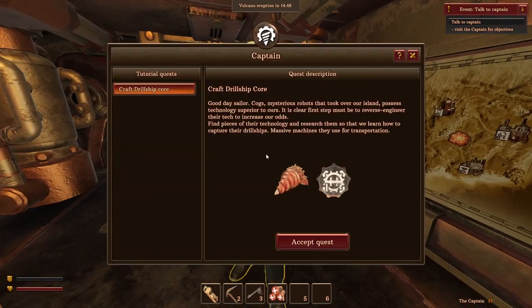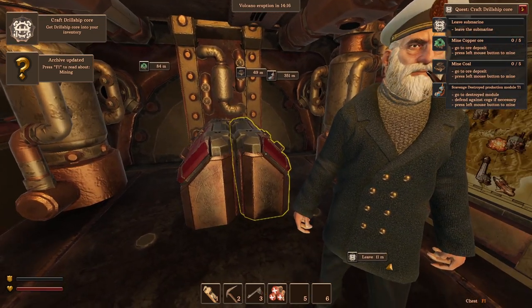We have a quest to talk to the captain. He explains that the Cogs — mysterious robots that took over the island — possess superior technology. The first step is reverse engineering their tech to increase our odds. We need to find pieces of their technology, research them, and learn how to capture their drill ships — massive machines they use for transportation. Quest accepted.